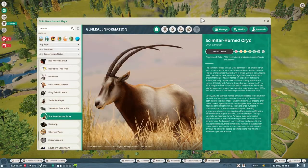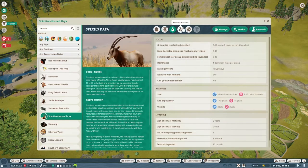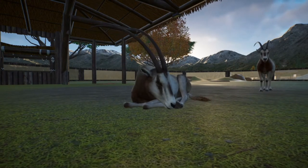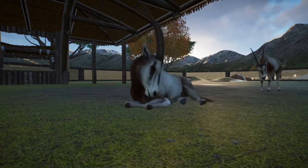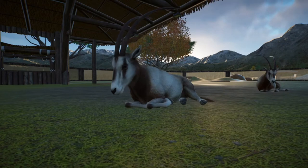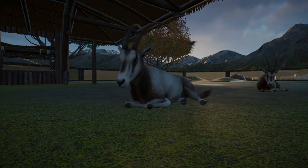Then we have the Scimitar Horned Oryx. This is a species of antelope that used to live in the Sahara Desert in northern Africa. They are currently extinct in the wild and are named for their long horns which are curved backwards. They can live in the grassland or desert biome and require grade two walls. They can happily cohabitate with the American buffalo, common ostrich, plain zebra, and reticulated giraffe.